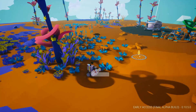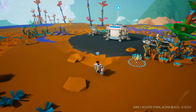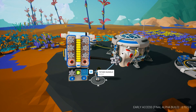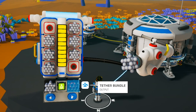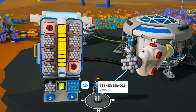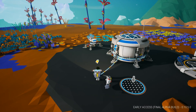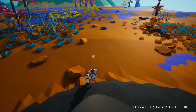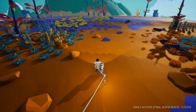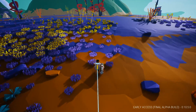Instead of having to run back to the ship every single time, you can go into the backpack and 3D print tethers. You can cycle through all the things you have available, like canisters and oxygen filters. Let's open up the tether bundle. Now that we have tethers, we can get a little bit farther away from the base — hit T and bam, we can tether. We can travel all over the place now as long as we have compound to make tethers.